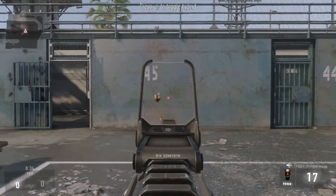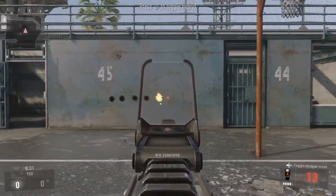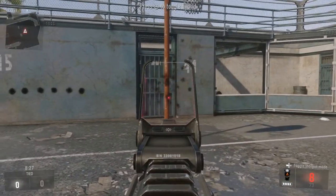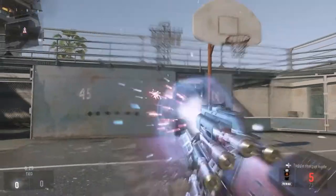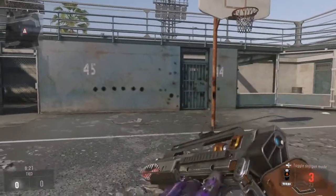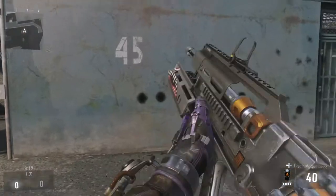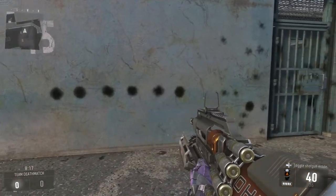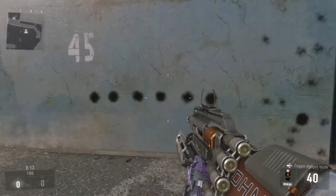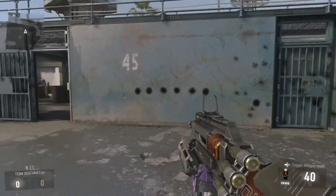All you got to do — you'll see the class at the beginning of the video — you got to equip the hybrid sight, and that will allow you to switch between the hybrid sight and the red dot. Now if you switch to the red dot, aim down sights, and shoot, it takes all those bullets from the shotgun, puts them all together in one concentrated spot like a slug round, and it's pretty much a one hit kill no matter what range you're at, just as long as you're within that normal range of the shotgun.